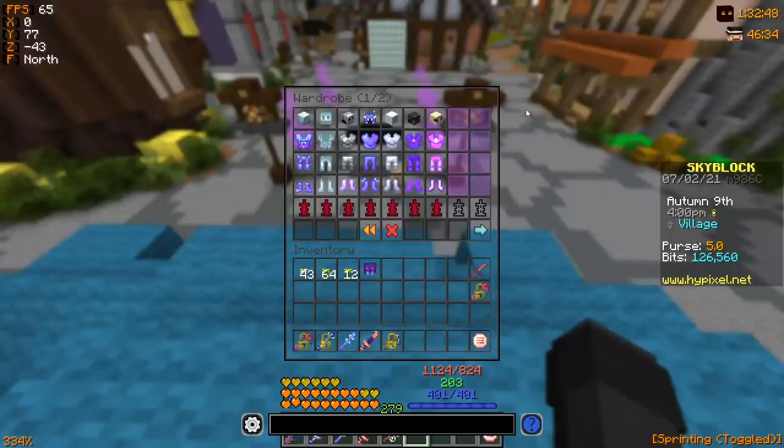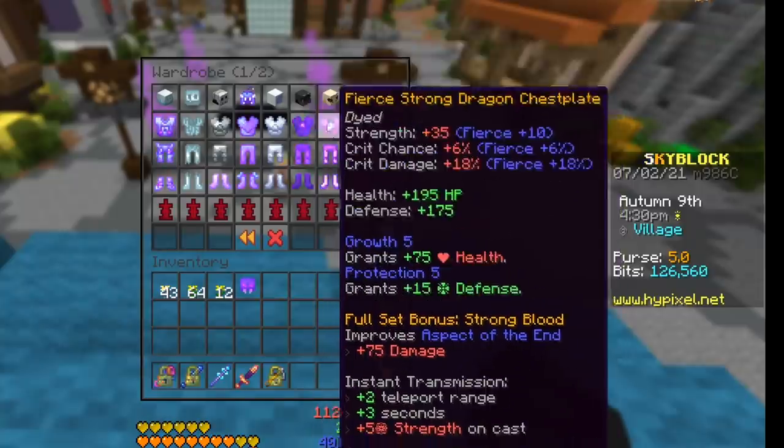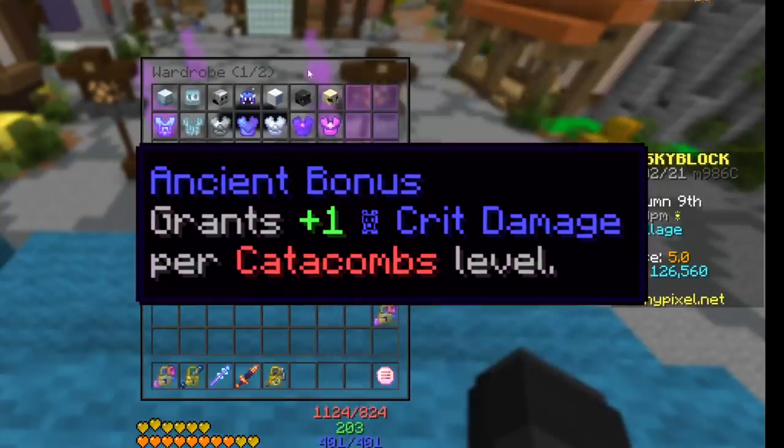To get things started, I'm going to show both of these armor sets, what they're good for, and what the changes have done to them. Then we'll hop into some damage tests on Crypt Ghouls and Endermen, covering cost, which one's better, and which does more damage. Both armor sets are reforged to Fierce with basically the same enchants — no hot potato books, just a bare minimum set. Fierce is more realistic for an early game player, and Ancient scales with Catacombs level which I don't expect early players to have.